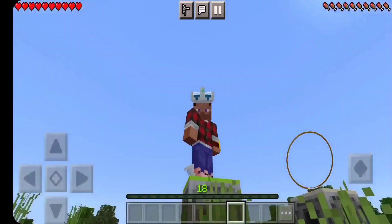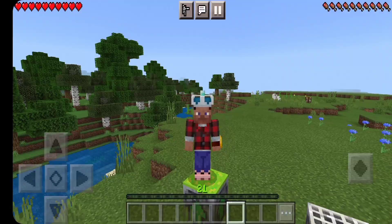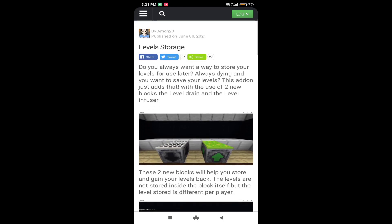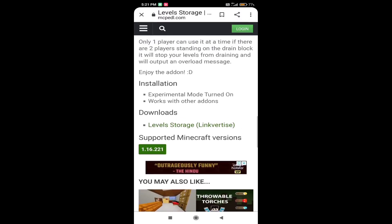So don't skip this video. First of all, we will see how to download it. I will be using this page — I will give you a link in the description. This addon is for Minecraft version 1.16.2.21. Click on the green link.